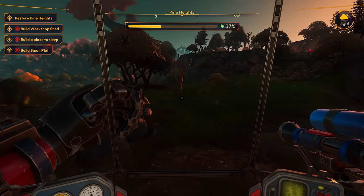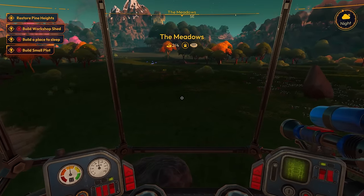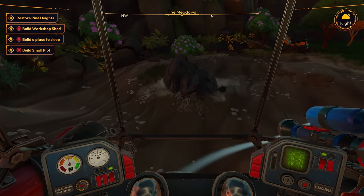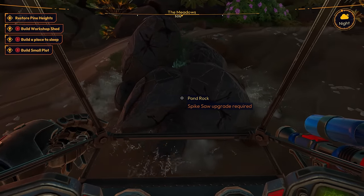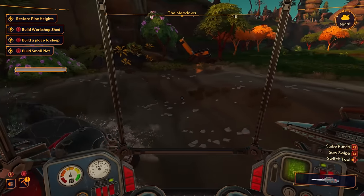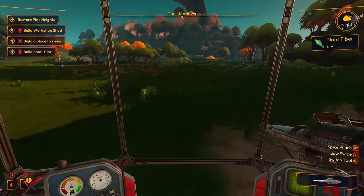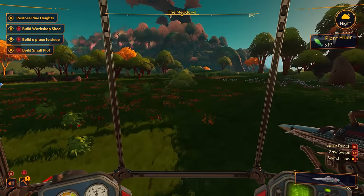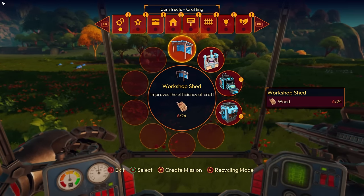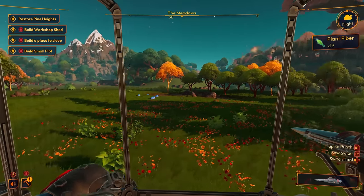I'm looking around for that slime, I don't see any more. It says: build a workshop shed, build a place to sleep, build a smart plot or a small plot. This seems like a good area — there's no water here though. Is this a geyser? Pond rock — I'll knock this out. Spike saw upgrade! I need more than just a spike saw for that. Let's build something around here so I can get my upgrade going. I can make a workshop shed but I need wood and aluminum for an assembler. Let's knock down some trees and get some wood.